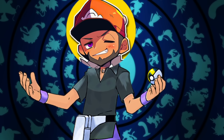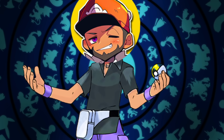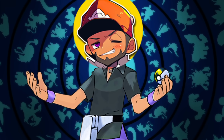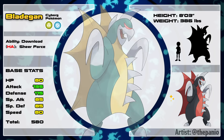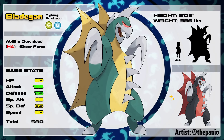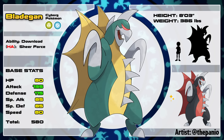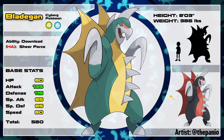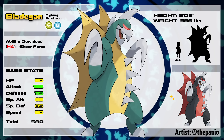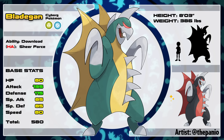If you do defeat Raidora, you save the region — except, plot twist, the Professor is the big baddie and was using you to harness Titan energy and create a new monstrous Pokémon named Bladegan, the bug-steel type cyborg Pokémon, based off Gigan from the Godzillaverse. Its stats are well-rounded, primarily focused on attack and defense. It learns moves like Giga Impact, First Impression, and Smart Strike, and has the ability Download as well as the hidden ability Sheer Force.